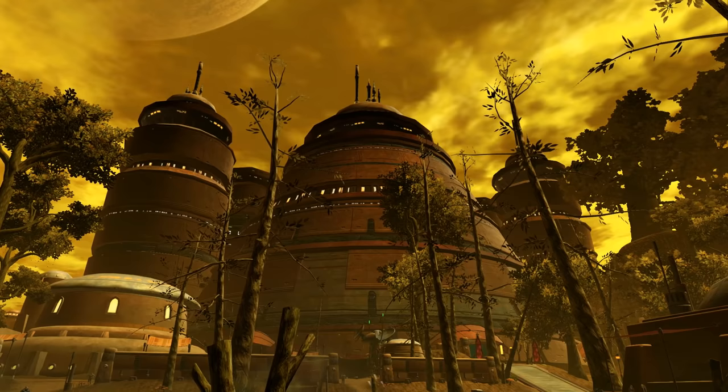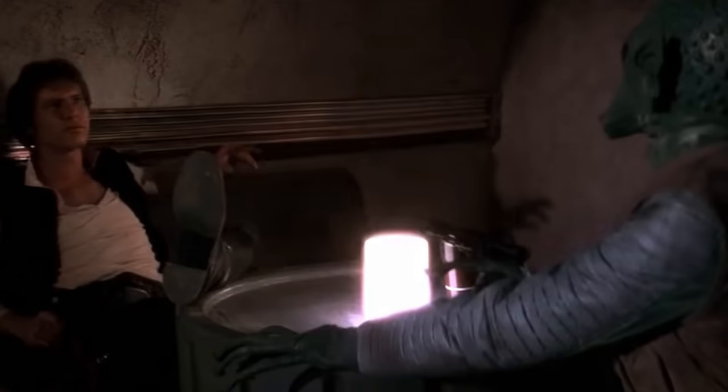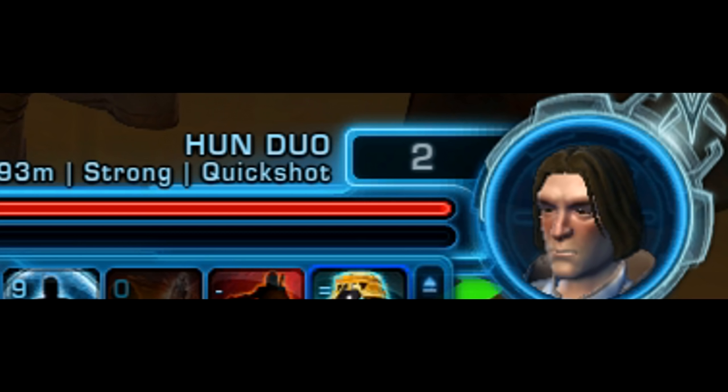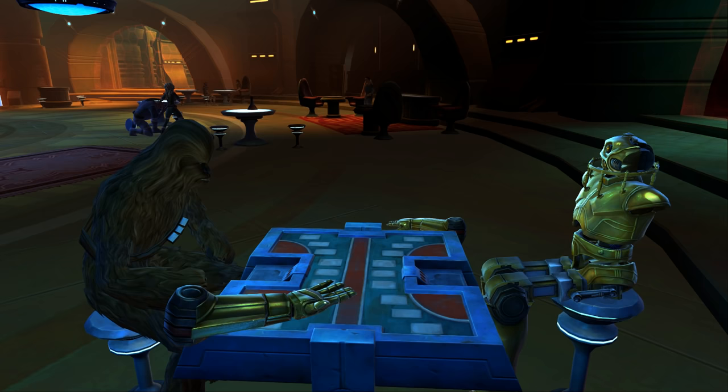Han Duo and Grippo: One of the starter planets, Hutta, has a notable reference to Star Wars Episode IV: A New Hope. In the movie, Han Solo shoots Greedo at the Mos Eisley Cantina. This is a parody of that scene, with Han Duo being a quick shot and Grippo a pistolier. The only question is, did Han Duo shoot first? I don't care. Also, let the Wookiee win if you're on Hutta.